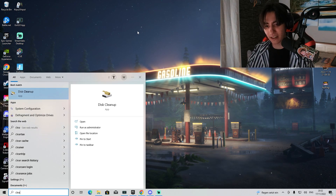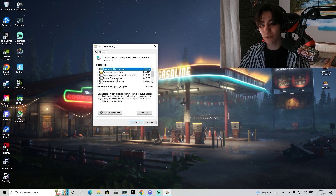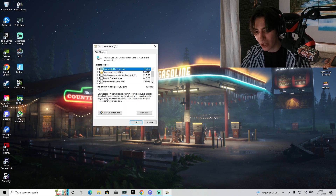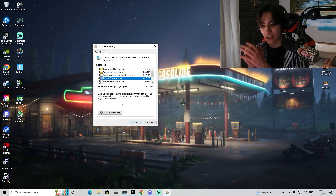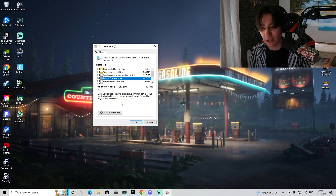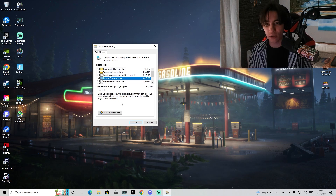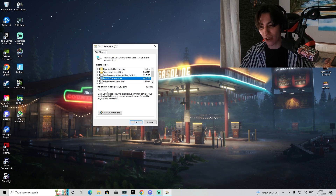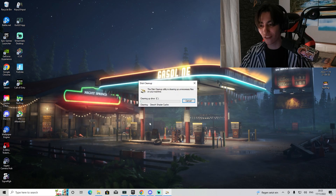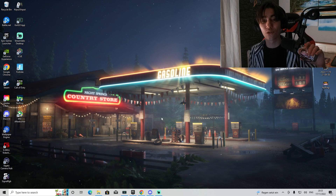What you want to do is go into the Windows search bar and type in 'clean' until you can find Disk Cleaner. Once you're in this window, you can see a ton of temporary data, but what we're looking for is DirectX Shader Cache. You can see it says 'clean up files created by the graphics system, which can speed up application load time and improve responsiveness.' For people who already played Modern Warfare 2 previously, they might have some corrupted files on their PC which need to be cleaned up. So select it, click OK, delete the files, and you'll have fresh shader cache on your PC.